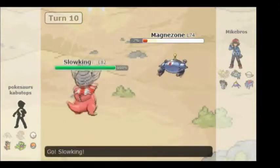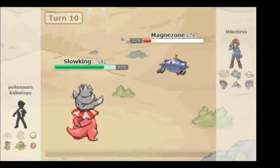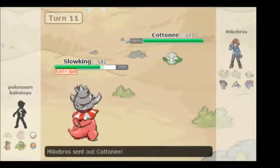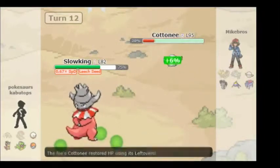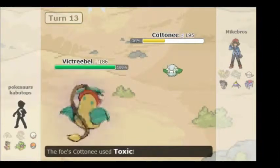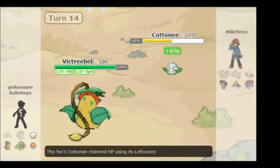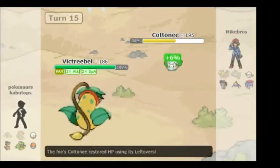I use Volt Switch to get out and switch into my Slowking. I know usually you wouldn't try to use a Water-type against a Steel-type, but he uses Flash Cannon again. I go for Fire Blast — super effective hit. He uses Flash Cannon once more, I use Fire Blast again. He switches in, I use Fire Blast again to try and sweep. He recovers with Leftovers and uses Leech Seed. I switch out into my Victreebel — Victreebel doesn't get affected by Toxic or Leech Seed due to its dual Poison and Grass typing. He keeps using Toxic, which doesn't work. I use Growth. He uses Stun Spore, paralyzing me. I use Growth again to get that x2 Attack and Special Attack boost — that's all I really need for Victreebel to win this battle.